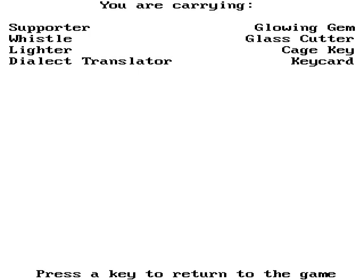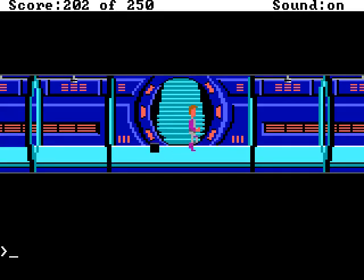In debug mode, there's a lot of stuff you can do. I'm not going to show much of it off, just one Easter egg here. And after that, I'll just give myself the glass cutter. Object 32, there it is.